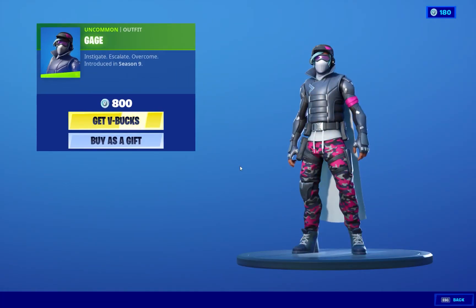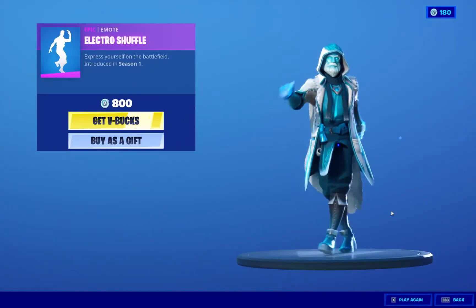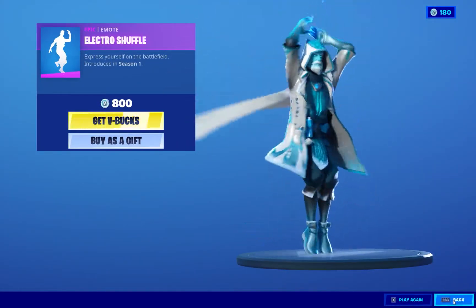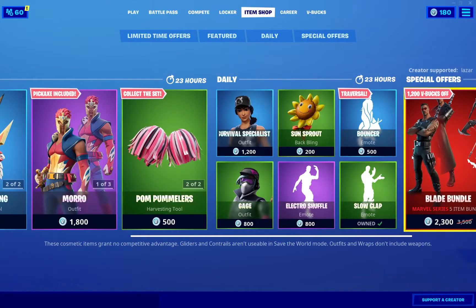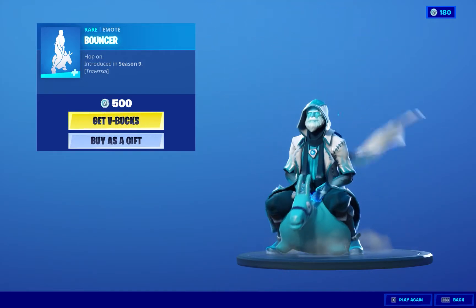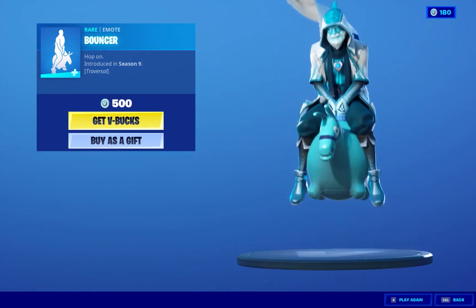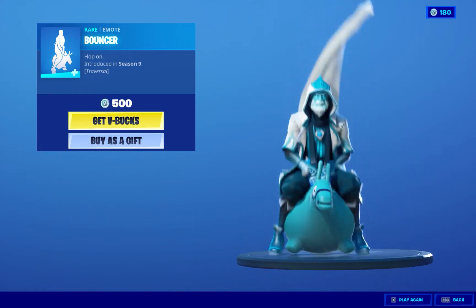We got Gauge — very nice, 800 V-Bucks. The Electro Shuffle — cool. We got the Slow Clap emote. We got Bouncer. I like these — they're cool emotes, the ones that you can actually move while you're doing them. Very cool.